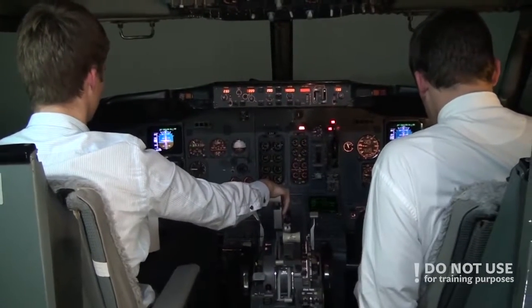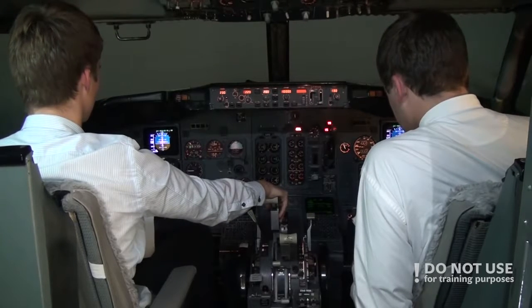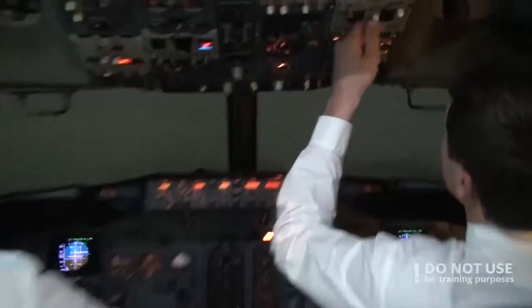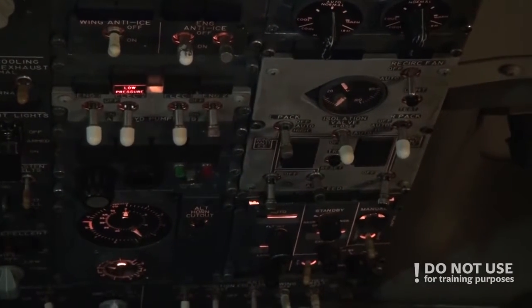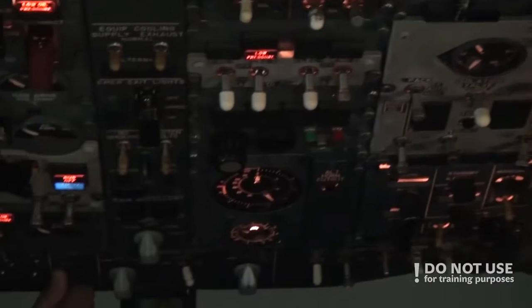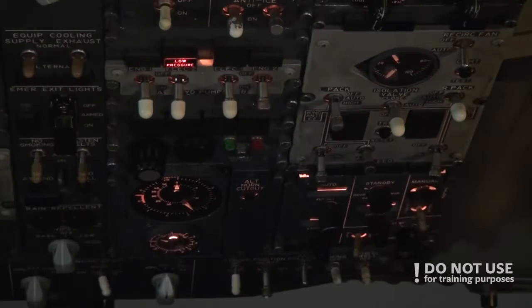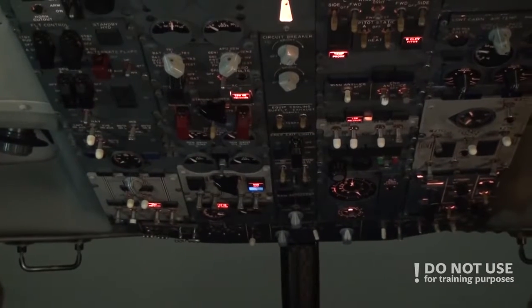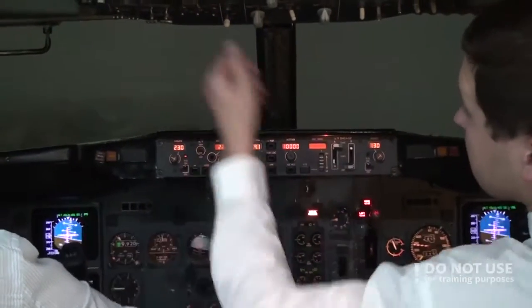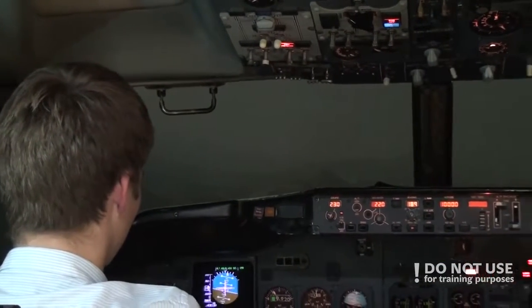Choose one: high airframe vibration occurs and continues after engine is shut down — that's not the case, so go to step seven. Isolation valve switch — close. Back switch affected side — off. APU bleed air switch — off. Choose one: APU is available for start — press start. Balance fuel is needed. No lead. Cross feed open. Transponder mode selector — TA sets.